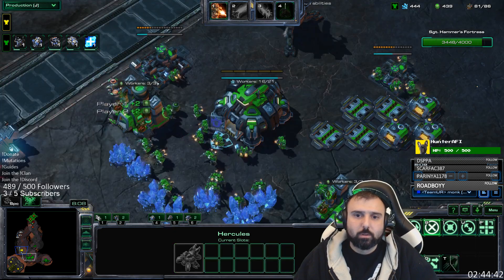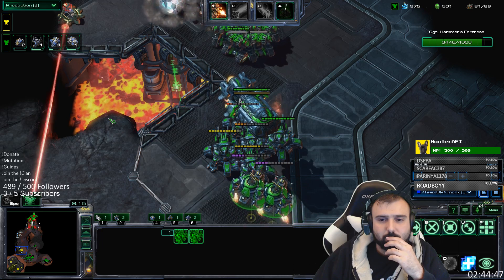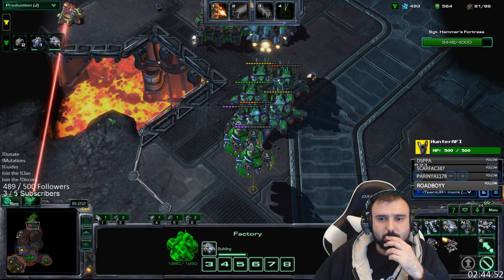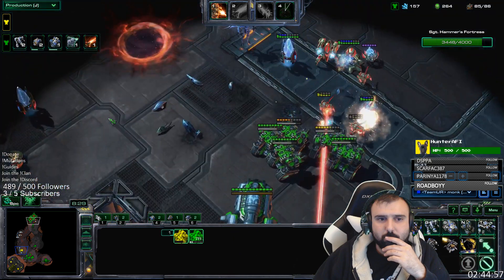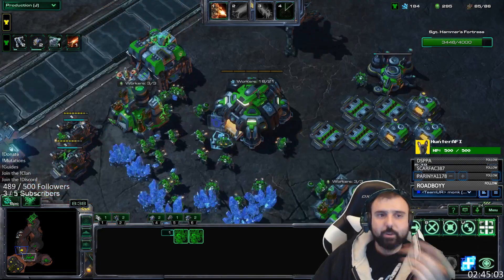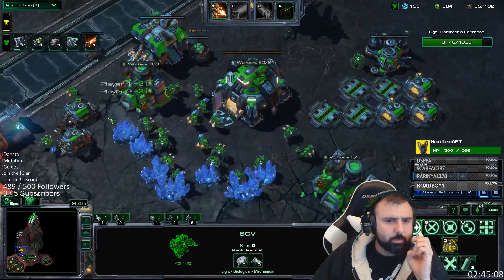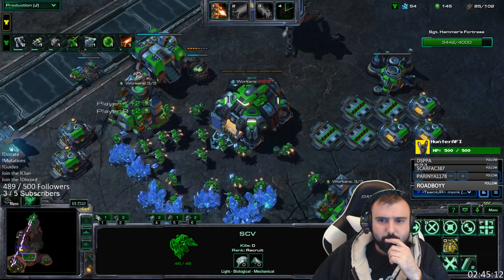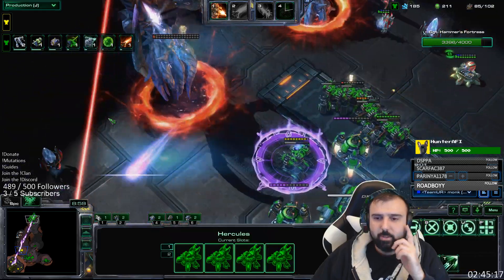I'm speed building an armory and going to build my second factory, just trying to ramp up goliath production as much as possible. I'll upgrade my drill and get plus one attack as soon as possible. I'm supply blocked now because I wasn't building depots. Now I've got two supply depots going. Once you're set up you want to switch to all goliath production.